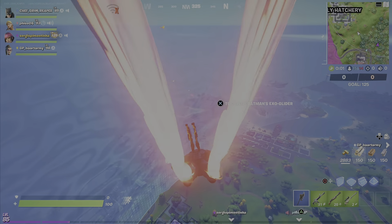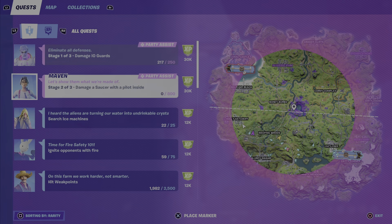Welcome to another Week 5 quest — this one is stage 2 of 3: damage a saucer with a pilot inside. You just want to go to the areas marked in purple and shoot a UFO down with a pilot inside. It also works with AIs and players, so it doesn't really matter which one it is. You just need to do 800 damage — quite simple.